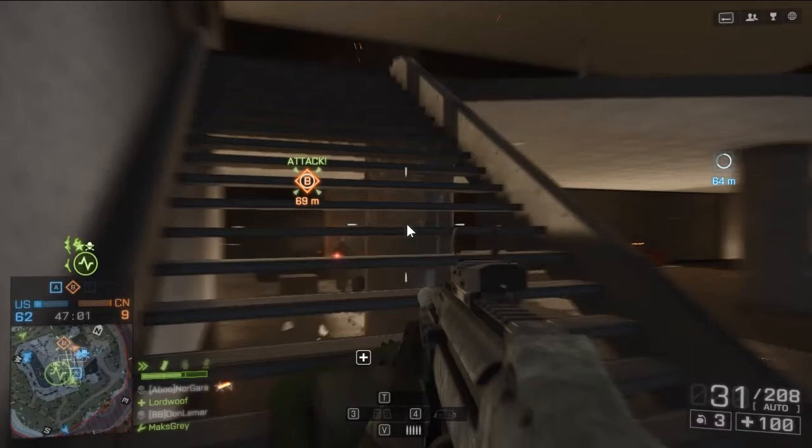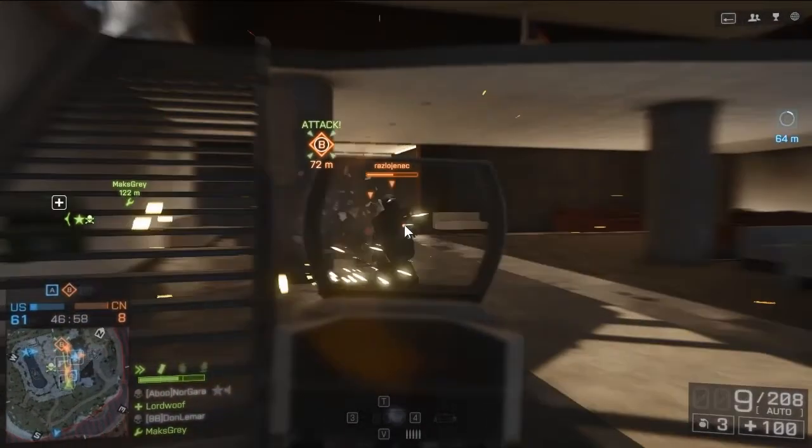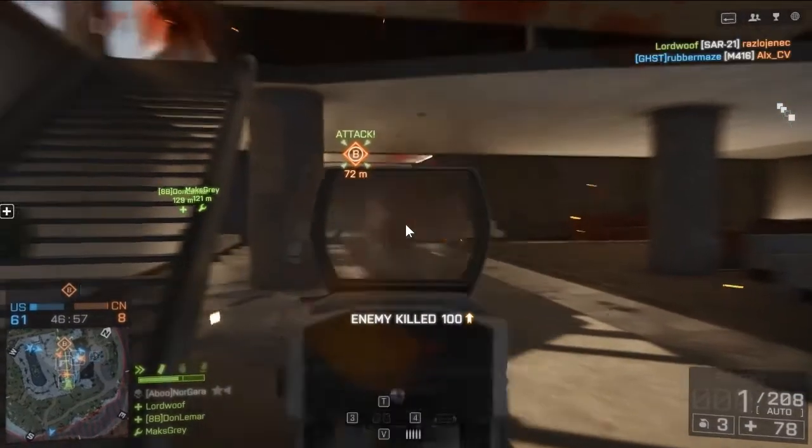One of the sort of weird problems with the gunplay is it's really hard to tell if you're doing any damage at all. Like in this case, you can obviously see him through the stairs but you can't shoot through them for some reason — and it's also not reliable. You can shoot through some chain link fences with no problem, but some other fences block bullets, like this one here. So you tend to run into these weird disconnects between being able to see someone and being able to kill them.